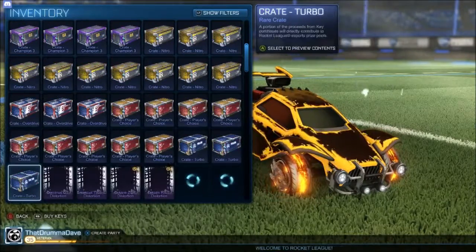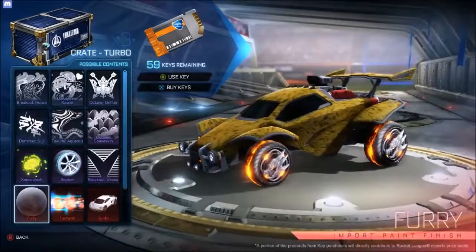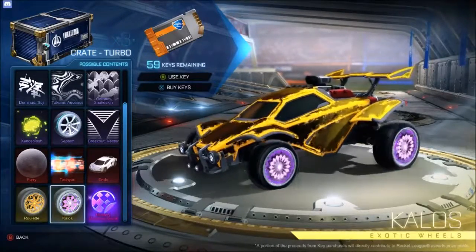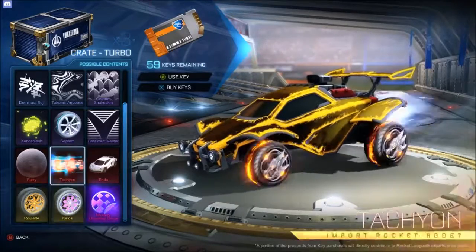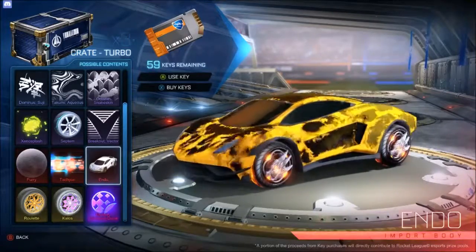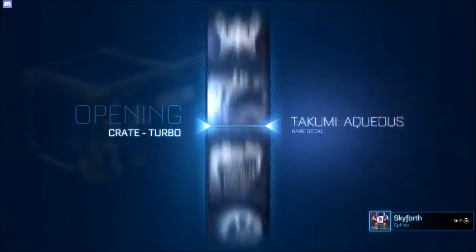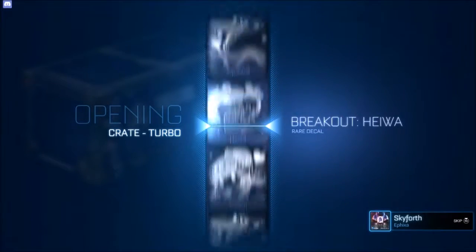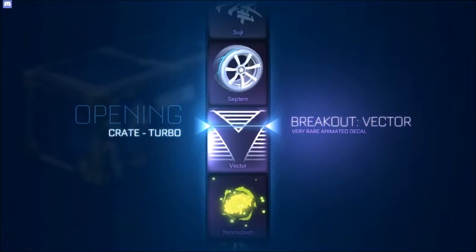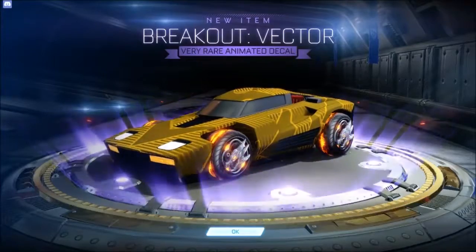We got a Snake Skin for the X-Devil — for the one time I use that car, that'll really come in handy. Alright, we've got a few Turbo Crates next. There's actually some decent wheels in Turbo — we could get Kalos, we could get Roulette. Painted Tachyon also looks really good in a lot of cases, so let's see how this goes. Come on, painted Kalos — oh, we got a Breakout Vector. Is it painted? No, it's not painted.